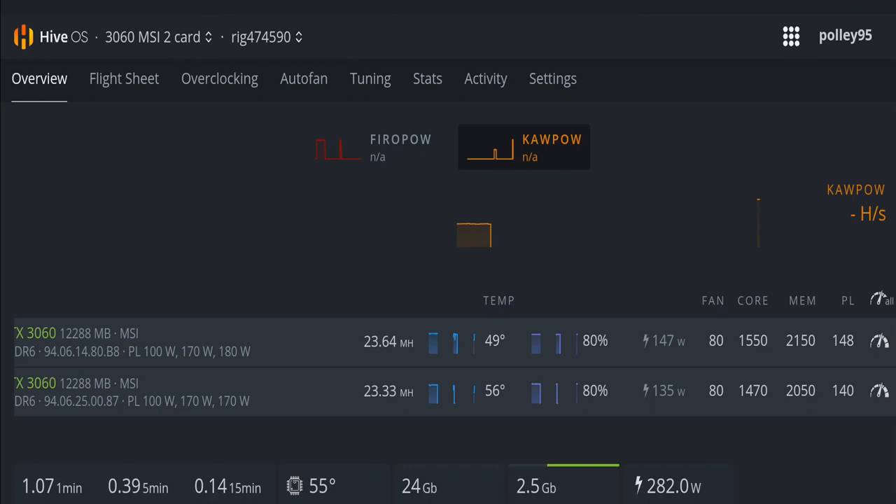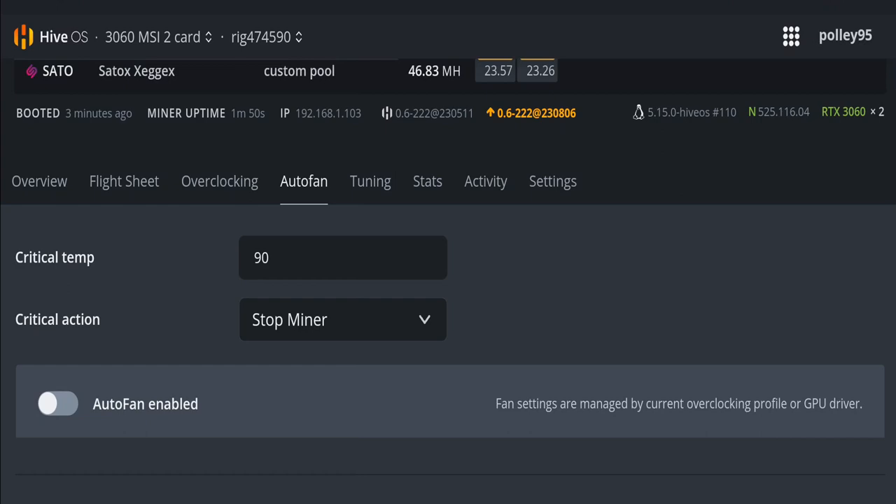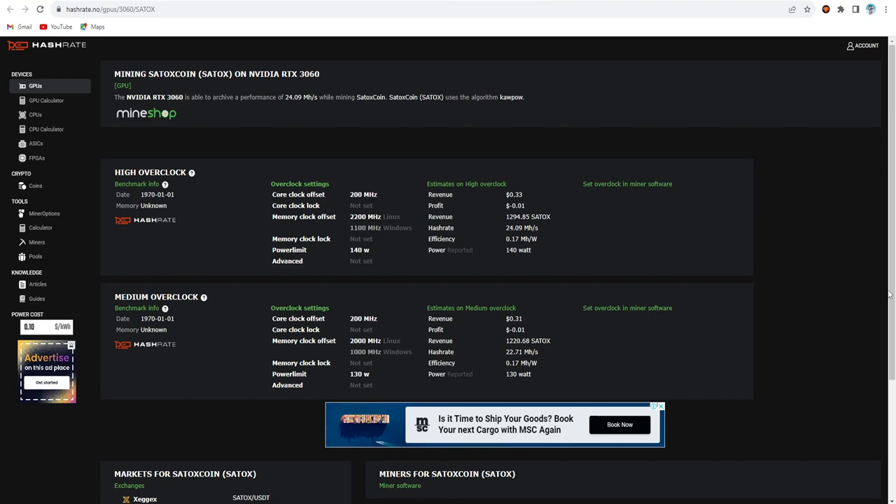Here you can see the overclock settings for both cards. V1 card: core clock 1550, memory clock 2150, power limit 148. V2 card: core clock 1470, memory clock 2050, power limit 140. Fan speed is 80 for both. I'm not using auto fan speed - I set the overclock directly. The high overclock setting recommended is core clock offset 200 and memory clocks 2200, which gives the same hash rate, but my card crashes with those settings so I use my own settings.